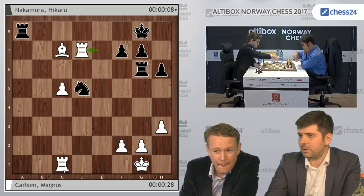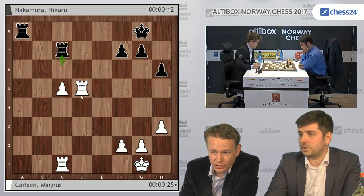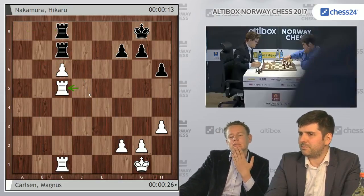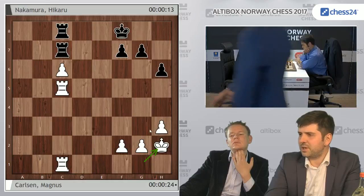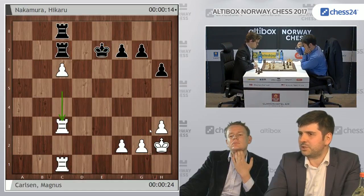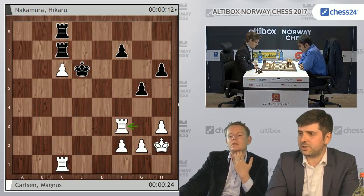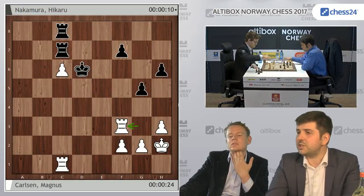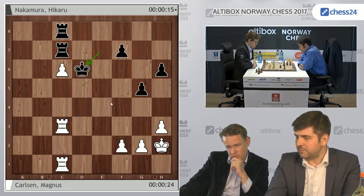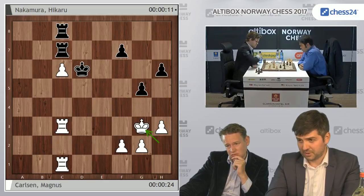Maybe knight b4 is a better shot here, trying to establish some kind of a blockade. He went rook c6 — yeah, that's a much better version. And I'm surprised by how fast Magnus went for this, because I think this might just be a draw now. Just d6, just d6 followed by... oh, he's fishing, he's trying to create weaknesses on the kingside. But just Ke7 here and then return to d6. Although now pawn endings might be lost, like g3 here. Magnus immediately spots the difference between the previous position and this.